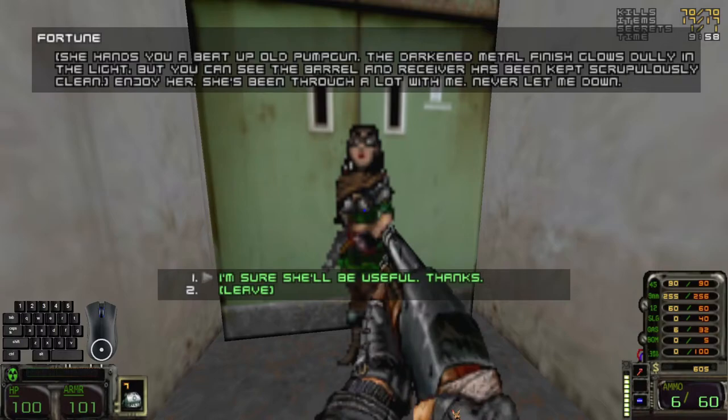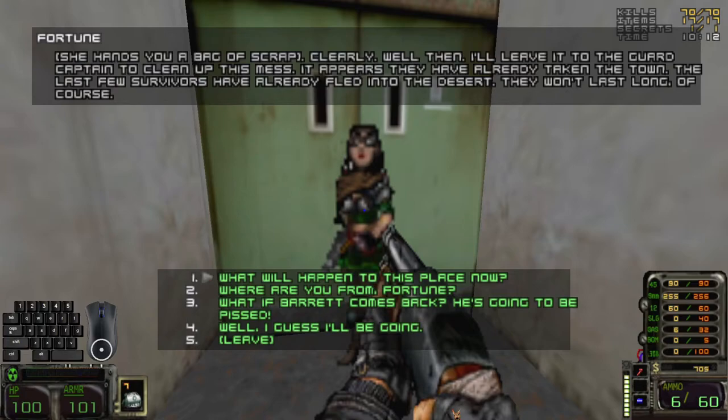She hands you a beat up old pump gun. The darkened metal finish glows dully in the light, but you can see the barrel and receiver have been kept scrupulously clean. Enjoy her — she's been through a lot with me, never let me down. I'm sure she'll be useful. Thanks. She hands you a bag of scrap. I'll leave it to the guard, Captain, to clean up the mess. It appears they have already taken the town. The last few survivors have already fled into the desert — they won't last long, of course.